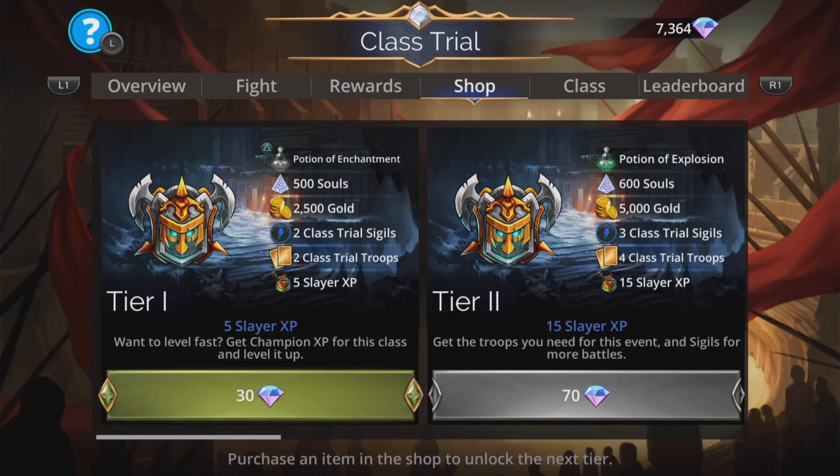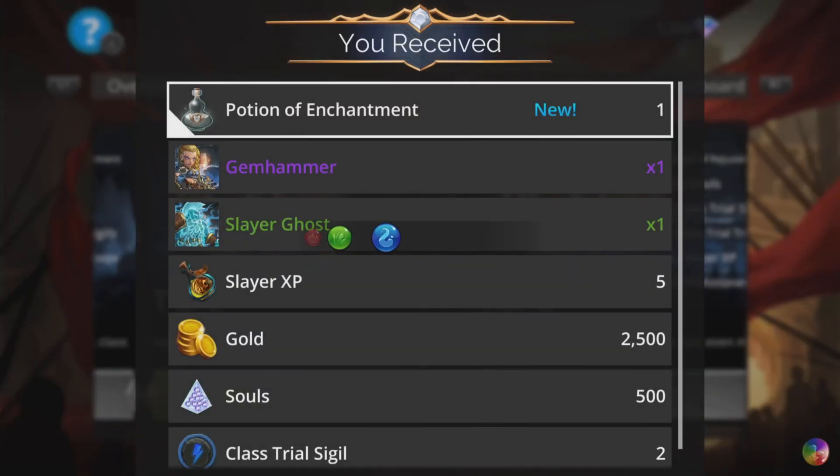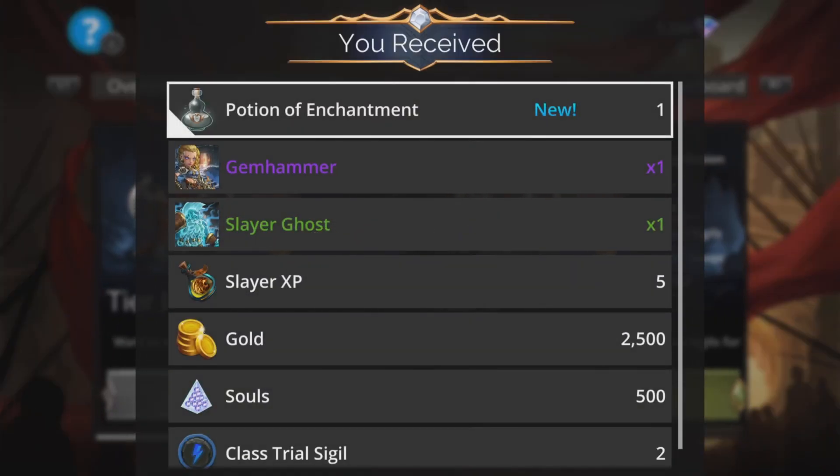Really, really good class, this one. Pop to the shop, grab Tier 1 — that's 30 gems. It gets you a potion of enchantment, some more troops, some more Slayer XP, more gold, and more class sigils.